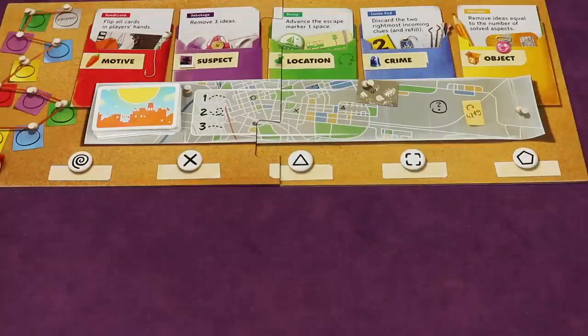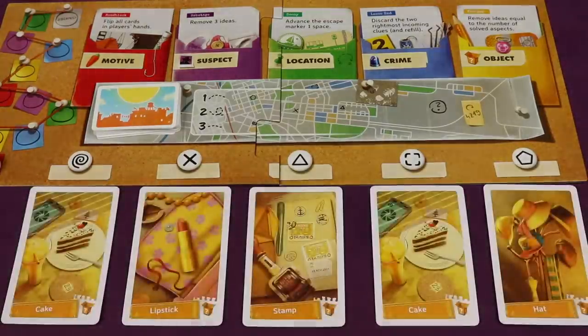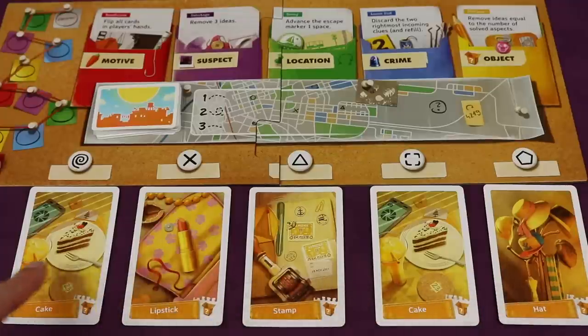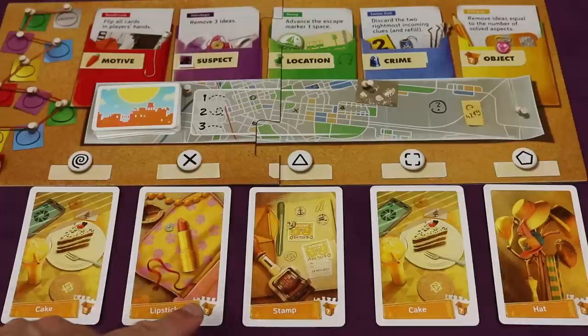The object of the game is to work cooperatively to solve all five aspects of the case: motive, suspect, location, crime, and object. You'll solve an aspect of the crime by getting five pieces of evidence confirmed of the same type — these all match in color and logo for object, so we would have solved the aspect of object. You're trying to do this for all five aspects of the case.